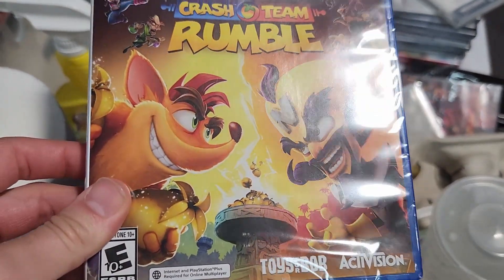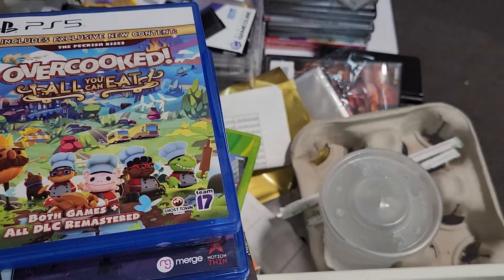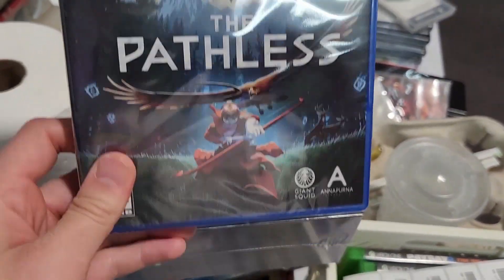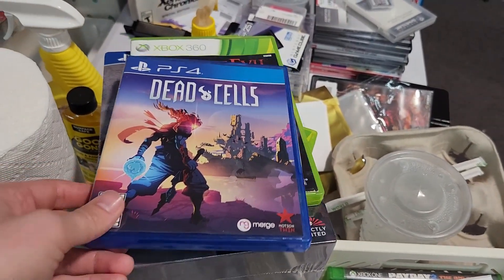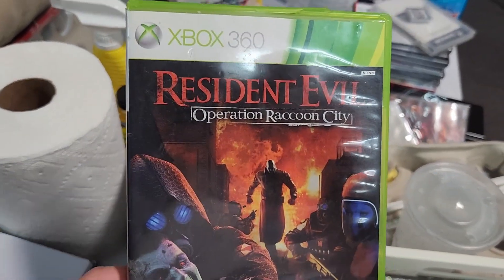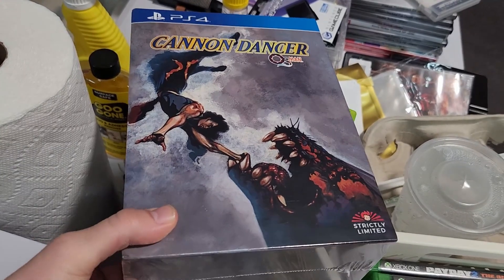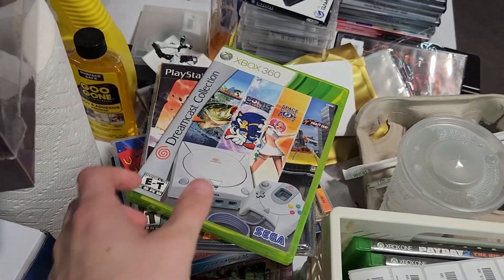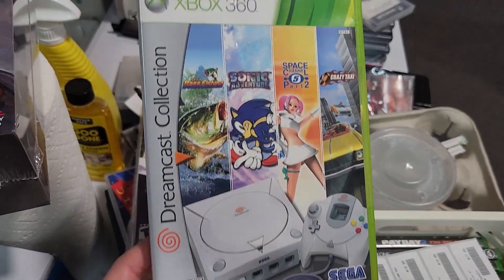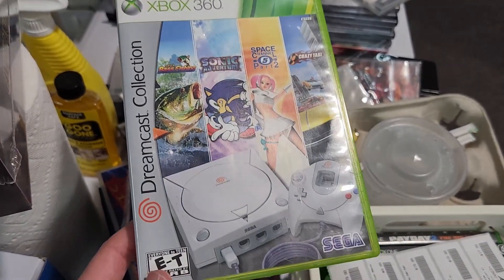We didn't get many trades today, but we did get Crash Team Rumble, Overcooked, Pathless — which I've heard is pretty good, it's also an Annapurna game — Dead Cells, which just got Castlevania DLC, Resident Evil Raccoon City, Cannon Dancer, and this Dreamcast Collection for 360, which is pretty cool.